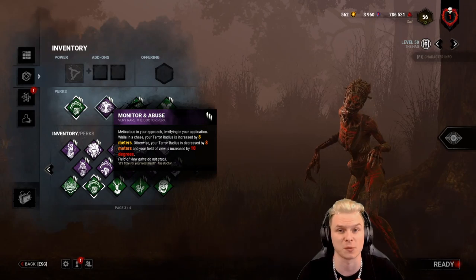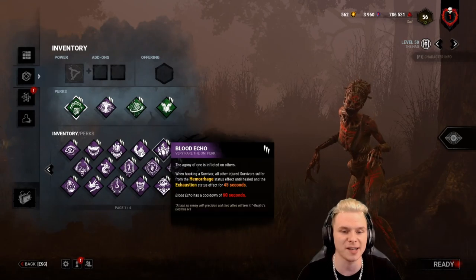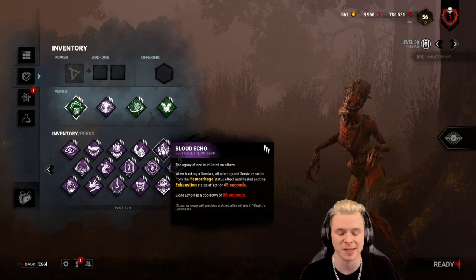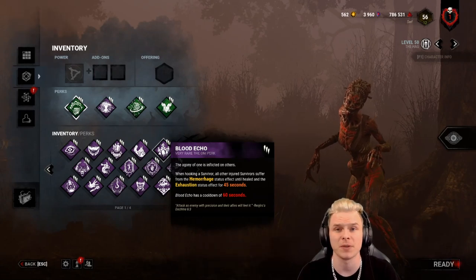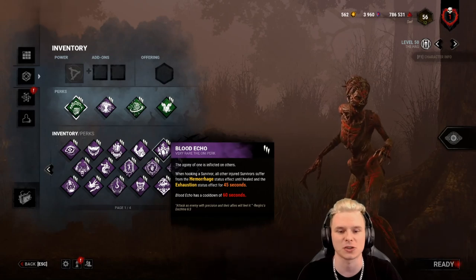I alternate this perk sometimes. I swap it out for Blood Echo. A lot of people don't agree with Blood Echo on the Hag, but I feel it makes a lot of the higher-ranked players hesitate, or want to heal, or not want to run around. When a survivor is hooked, basically every other survivor that is injured will now bleed more, meaning their blood will be easier to track.